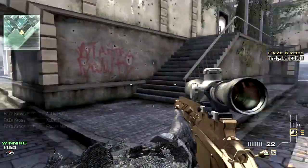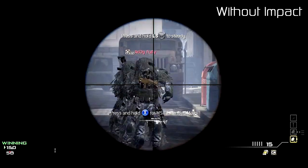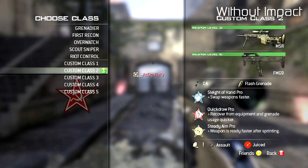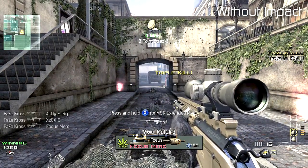First up, we're using Impact, and you can see that I get a triple. The second class is the MSR without Impact — you'll notice there's no proficiency next to it. We're going to let them line up here, and then I'm just going to shoot one shot, and it's going to go through all three of them, as you can clearly see. There's no difference between the two, with or without Impact.